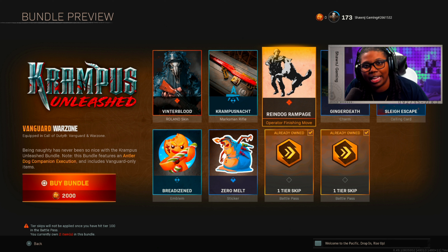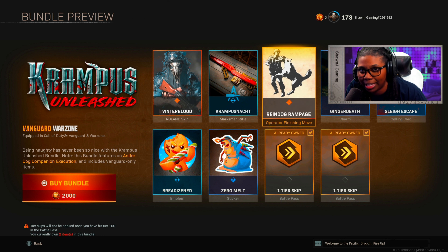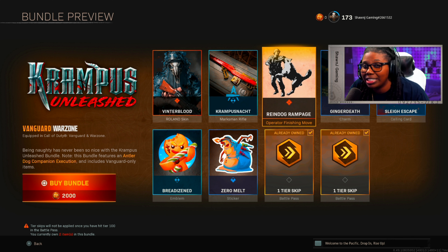Raindog Rampage is basically a reindeer finish move — just an animal finish move. They basically all look the same, but I'm gonna go ahead and show you guys the standing finish, the prone finisher, the down finish move, as well as the down finish move version in Warzone. Really quick before we hop into the finishers, I want to let you guys know that the down finisher in Warzone and multiplayer is now the same because the finishers are performed in the same position.